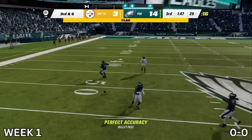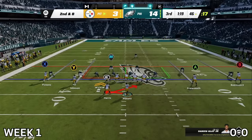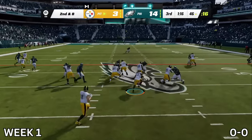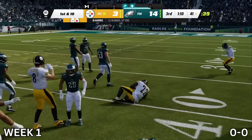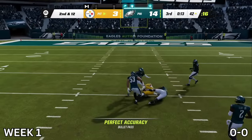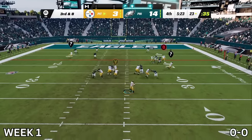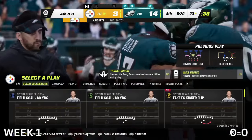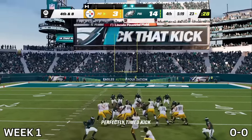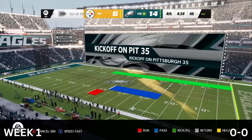I go for a really risky pass — it's incomplete, but the refs call a roughing the passer. I get the ball back, but now I have to deal with a 9.6 magnitude earthquake from the Eagles. Najee Harris has a good run. I could have taken it for a touchdown but instead run it to Freiermuth — first down and 10 from the 42. George Pickens makes up for that behemoth of a play he had earlier. I end up settling for three points, kicking another field goal — now 6-14. The Eagles score again: 21-6.